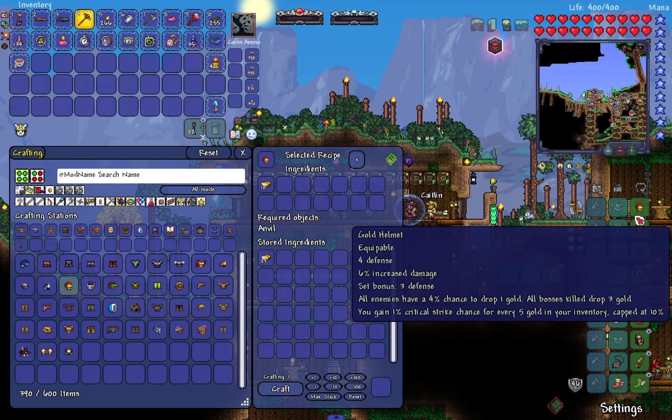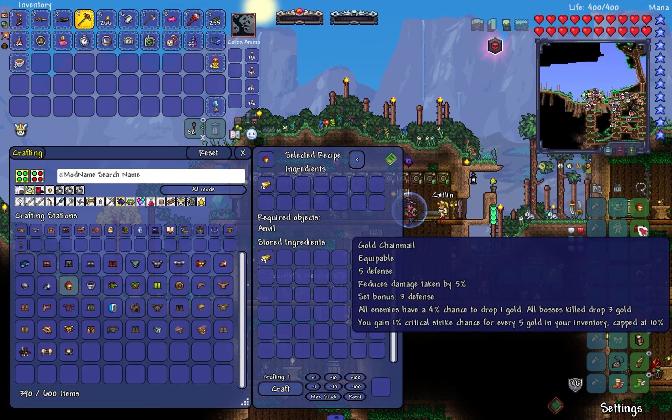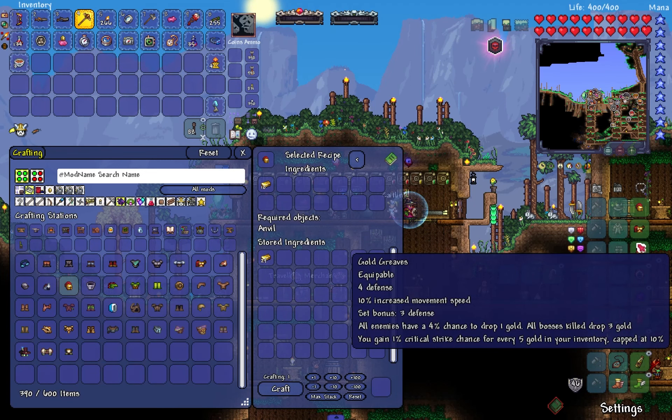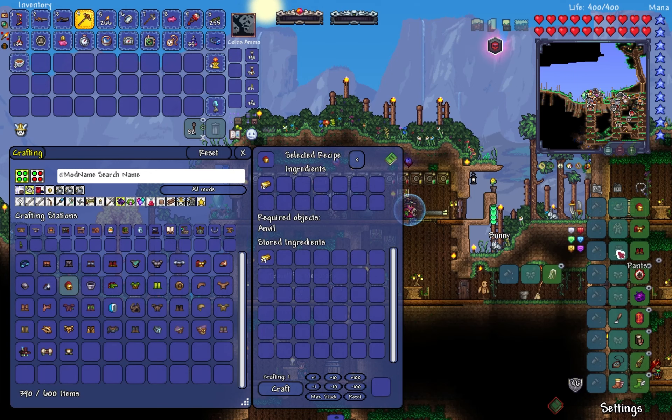I think the outfit, Paul, for the gold one that we have now, is also 4, 5, 4. And then you've got all the extras on top, and the set bonus is 3.